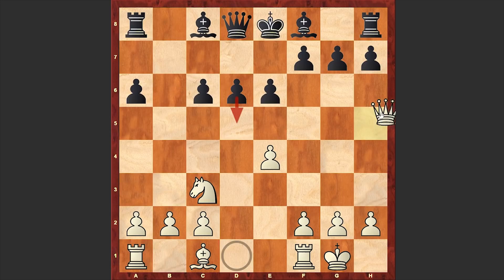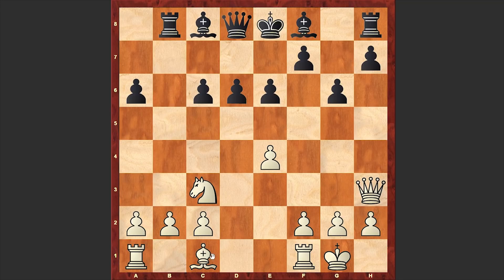Qh5 — an active jump by the white queen — somehow white wants to provoke weaknesses in the opponent's camp. At this point there is no need to panic and it's better just to proceed with development. Be7 followed by castling is a good idea, but instead black panicked and played g6, thus creating a weakness. The queen goes back to h3, Rb8 — black is hitting on b2, making it hard for white to develop the queenside bishop.